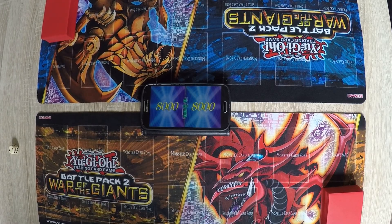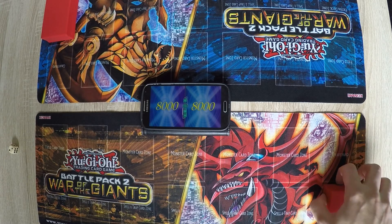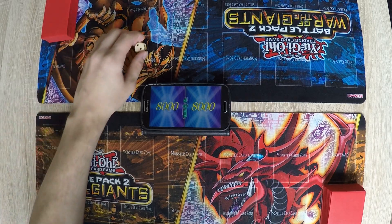Hello guys and welcome to our next duo. Today we are going to be playing Pharaoh's Servant vs Spellruler. I will be playing Pharaoh's Servant and my friend will be playing Spellruler. This is a duo that was suggested in the comments — if you want to see a specific duo between some sets, leave a comment. The available sets are all the old school sets from Legend of Blue-Eyes White Dragon to the GX set Enemy of Justice. So without further ado, let's go ahead and start.